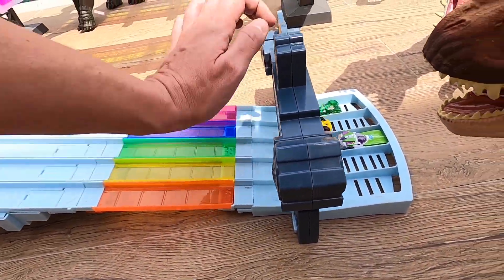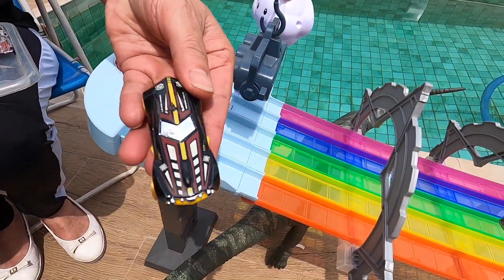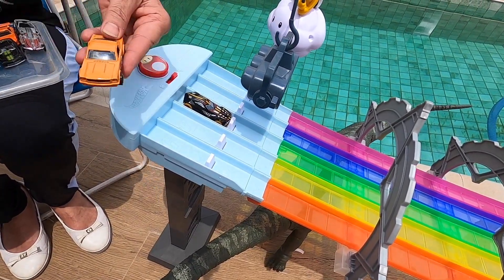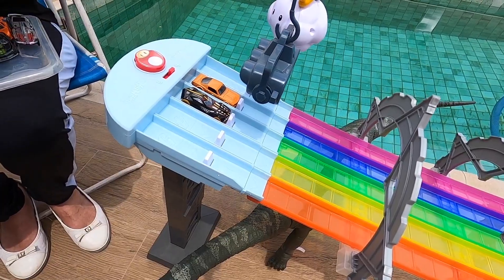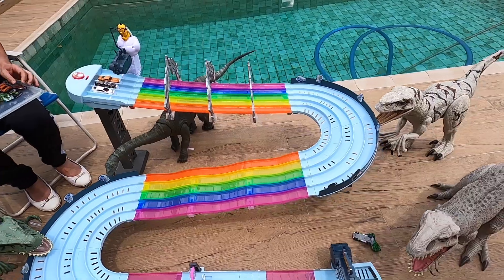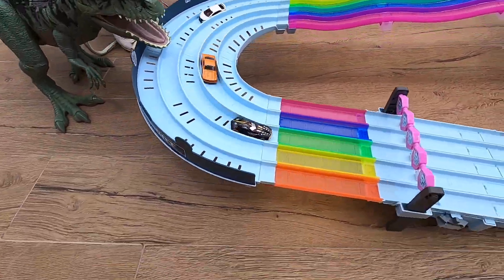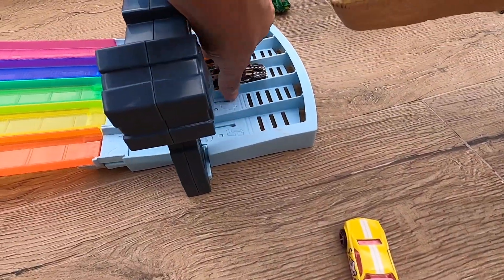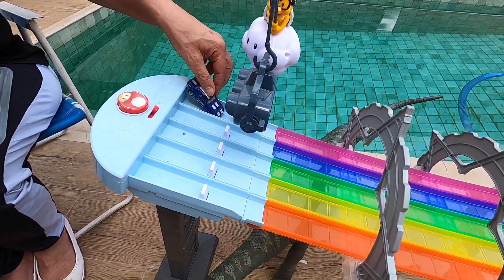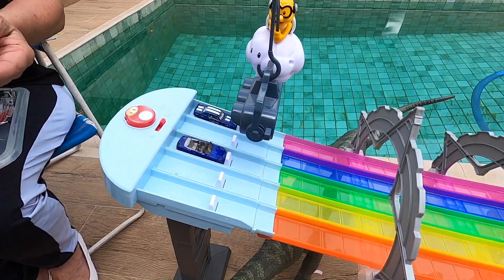Really nice race! Round two we have Urban Agent, Fastback, and Honda Civic Type R. So many difficult names, guys. Urban Agent goes for the next round!